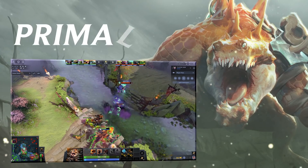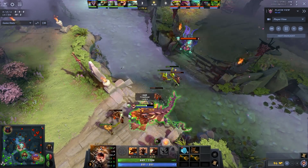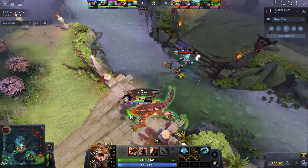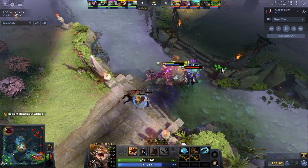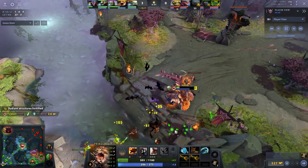Coming in at number one, I want to talk about Primal Beast. This is a hero that is difficult to play — I think he's very strong but difficult. The big thing for Primal Beast is you have to play around movement speed and BKB. I don't think there's much of a way around this; if you don't do this the hero will generally struggle. Here's the build that Topson goes.